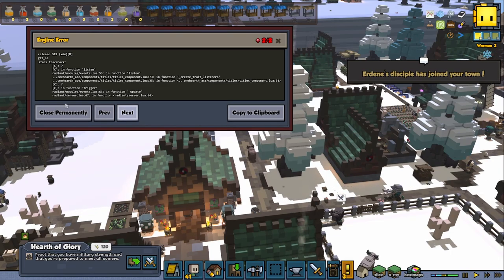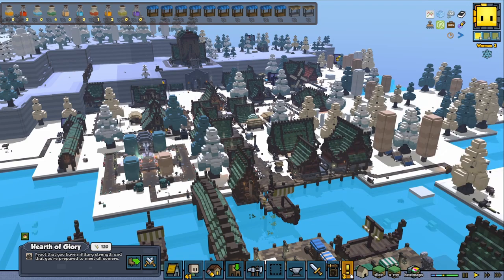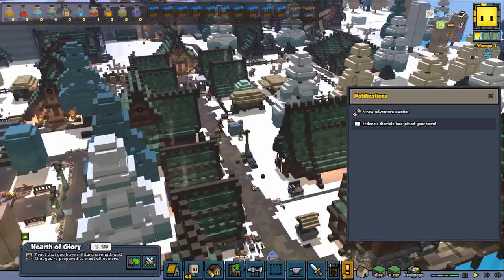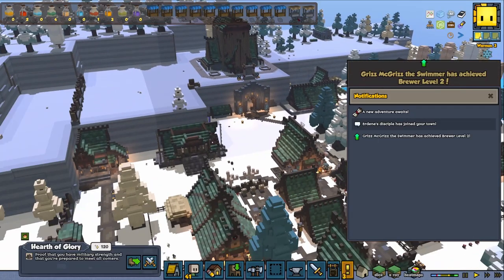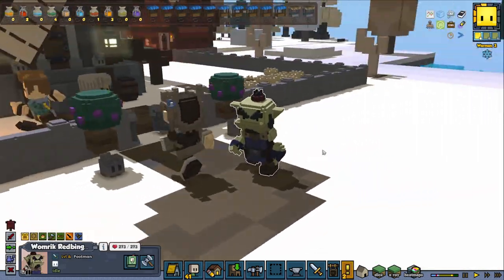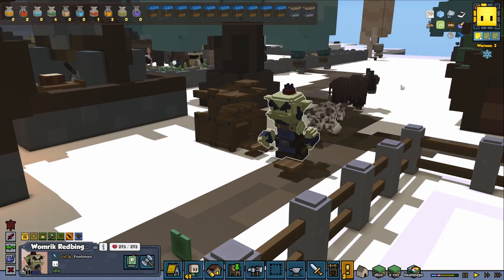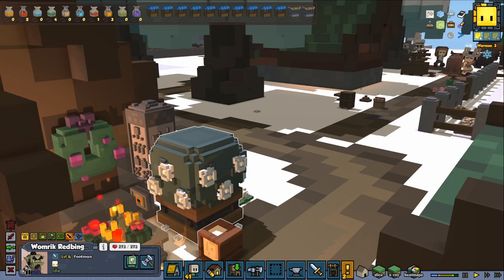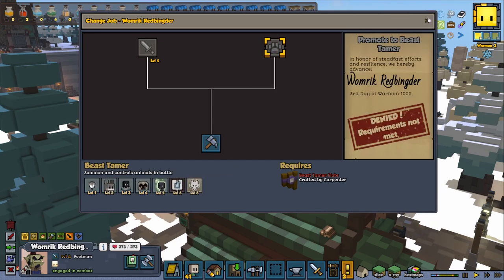We've defeated the Titan guys! So it's not going to be too far until this series is going to be over — it has been running for about a year or so. The game is not running very good anymore, but it has been fun. It has been really interesting to design all things, but I kind of want to get these houses done — that would be awesome. We've got Womrick, Red Bingder, a Level 4 Footman joining — we've got an Orc squad now! He can be a worker or a beast tamer — that's pretty cool.